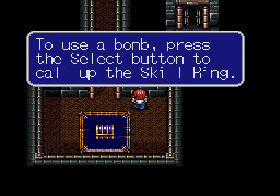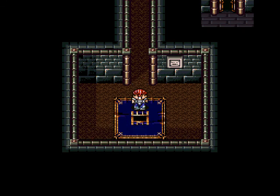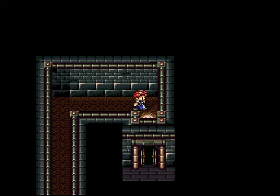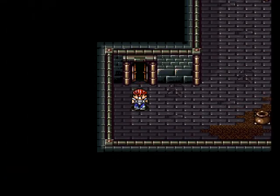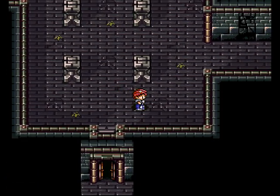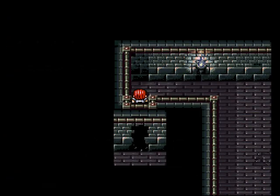To use a bomb, press the select button to call up the skill ring. Found bomb! Guess whose bombs work better — ours or Bertie and Bart's? Ours. Ours explode properly, and they don't deal damage to us, so that's nice. For example, place a bomb in front of a cracked wall, swing the sword six times — passage!